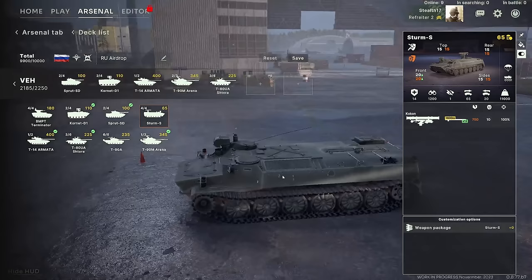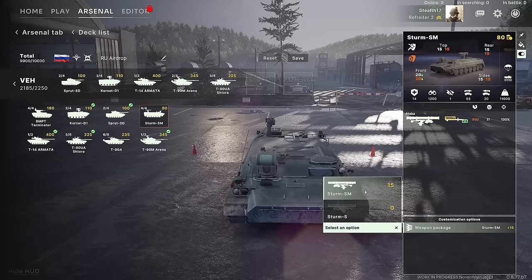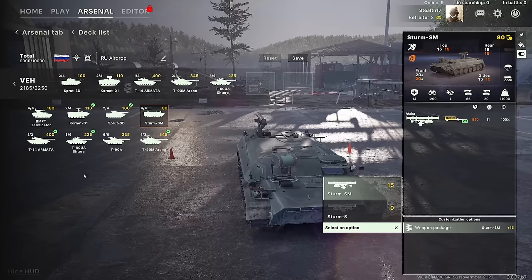The STORM-S is another HGM carrier. Right now it's carrying the STORM-S, but you can also give it the STORM-SM which gives it the ATAKA missile. The STORM-SM gets you slightly better range, you still keep the 12 missiles, but you get more penetration, more damage — going from 10 to 11 damage — and supposedly 100% accuracy.